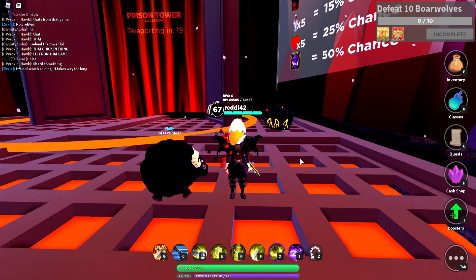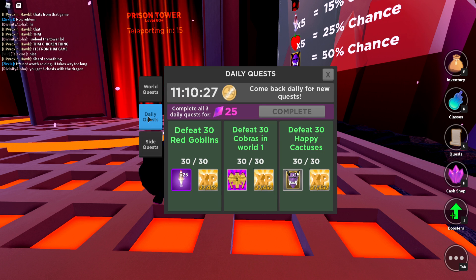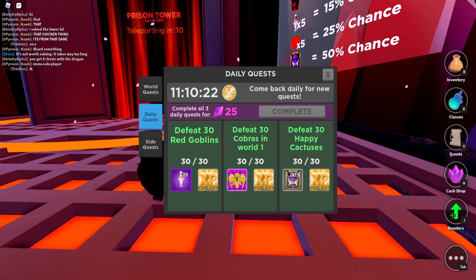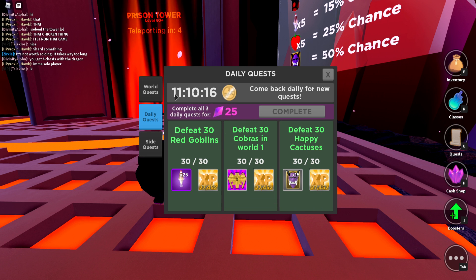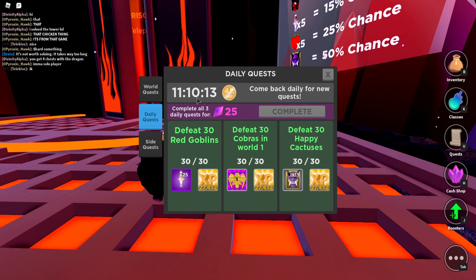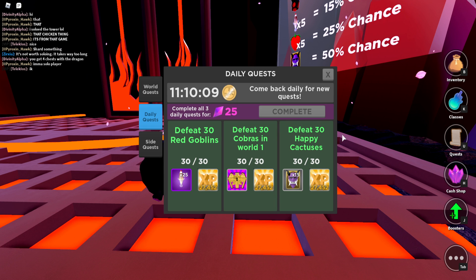The second way to get these Demon class tickets is through daily quests. Every day in the quest tab, if you go to daily quests, you'll have three quests that rotate every single day. Right now this will reset at 3 p.m. or so based on my time zone. One quest here is defeat 30 happy cactuses, and you'll get 15 Demon tickets.